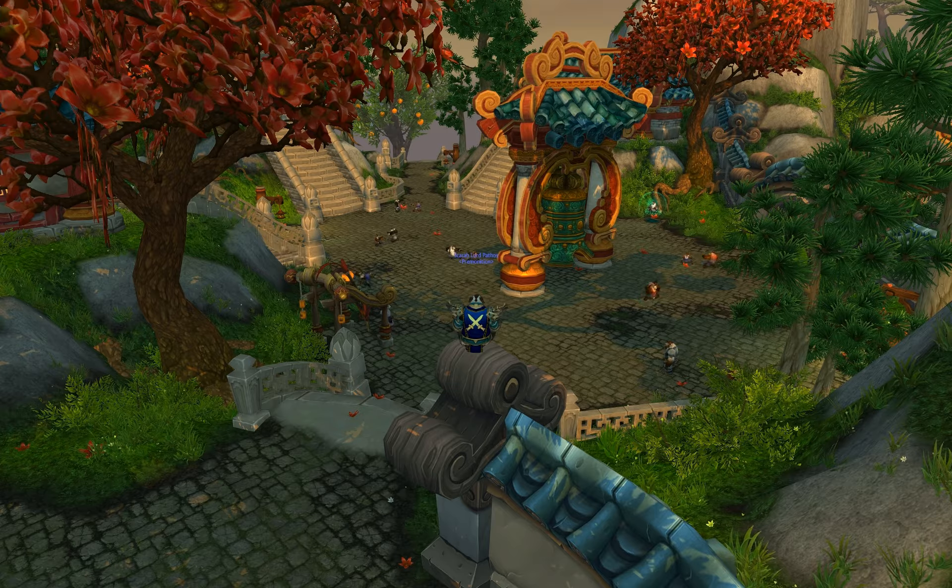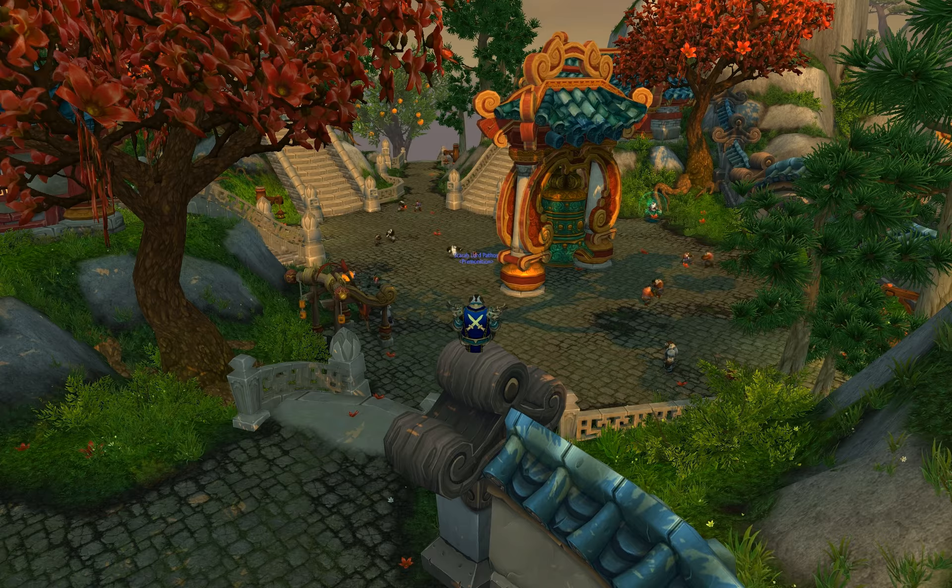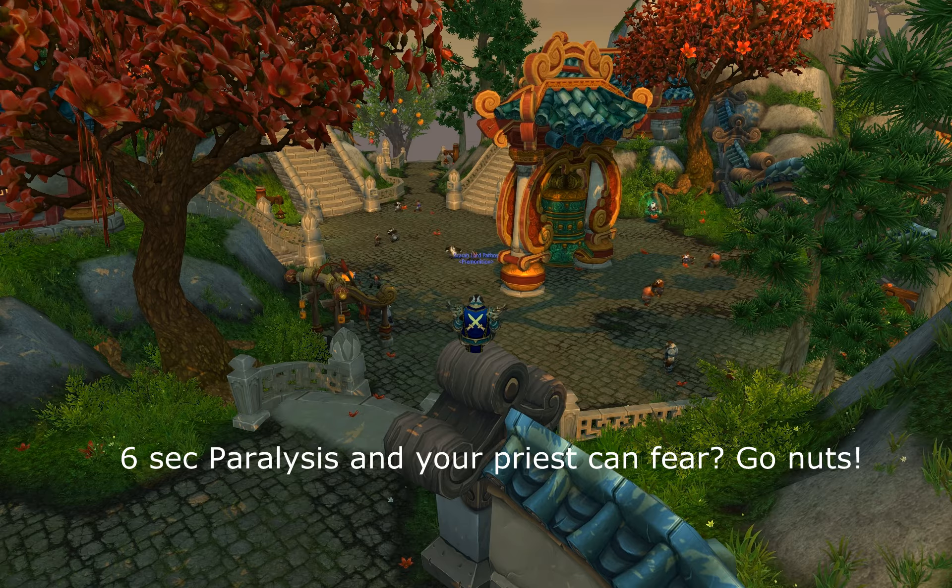Your first goal when you start playing arena should be to familiarize yourself with the flow of the game and simple mechanics. When the enemy team is using their offensive cooldowns — which you should start learning to recognize — that's when you use your defensive cooldowns: Touch of Karma, Fortifying Brew, Diffuse Magic. When you manage to get an enemy in a 6-second Paralysis that your healer can follow up with a crowd control spell of his own, that's when you use your offensive cooldowns and push for a kill.